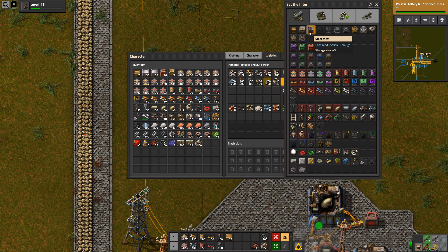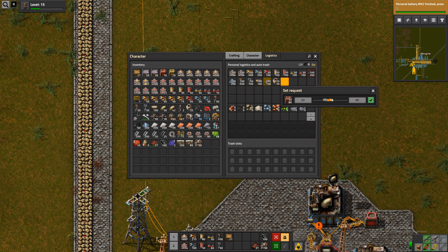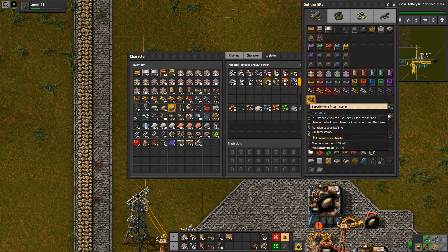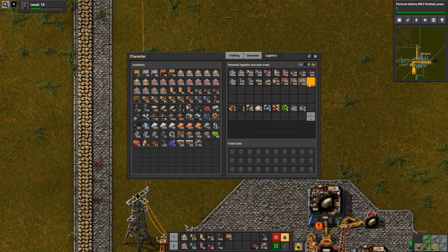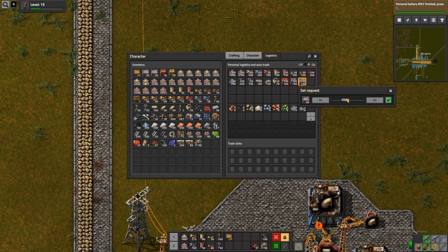I guess we could set up some of this stuff as well. 100 of those. 100 of these. Do we need storage chests? Not really. Probably do need steel chests for now though, cause at our outposts we'll have buffer chests. We don't need 100 of them though, just 50.